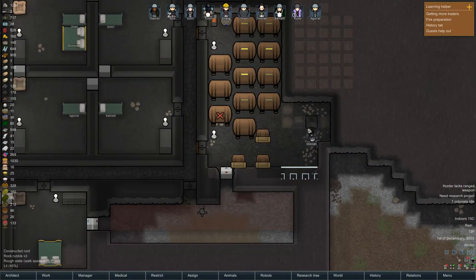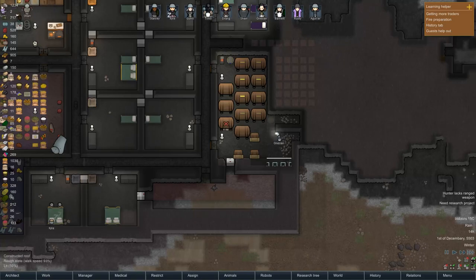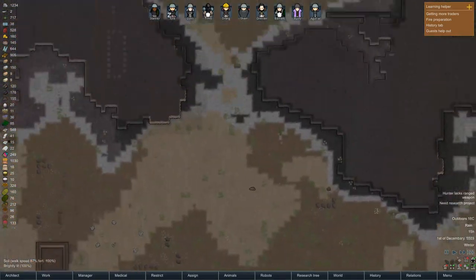We're now building that wall up so we can then reinstall the fermentation barrels. And then once all that's done and we've got no more mining or constructing to do, I can start getting the hospital wing going.